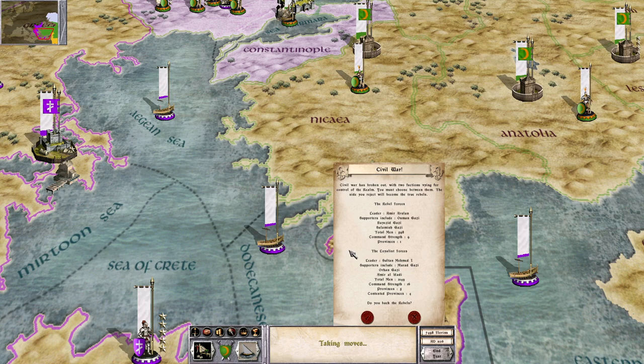I wonder why the civil war happened — surely it has to do with loyalty, but I'm not sure if it's the loyalty of lords spread throughout my territories or troops in general. I wish there was more of an explanation on this. Do I want to back the rebels? If I back them it's just one province, but the rebels are outnumbered about five to one, so I won't back them.